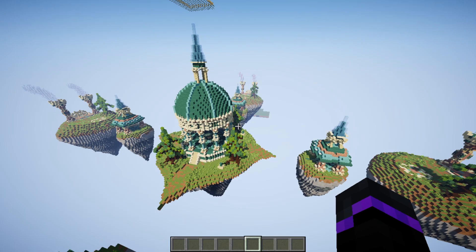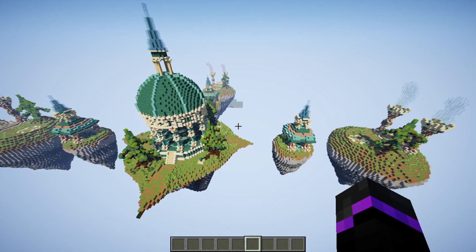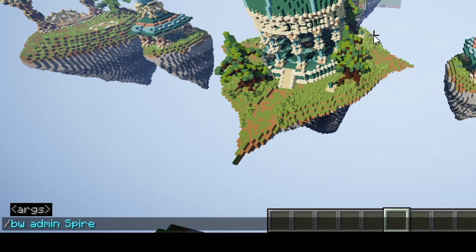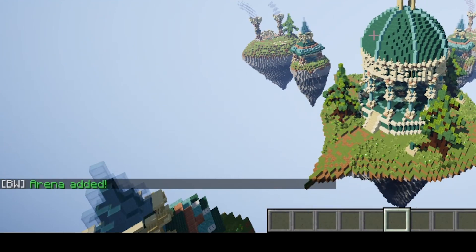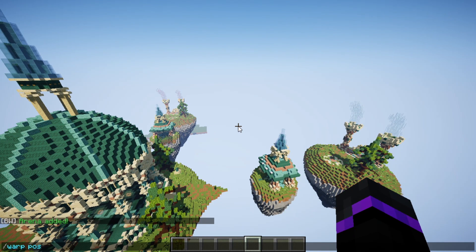Next, go ahead and make your arena or create it. This is a schematic — I'll leave the link in the description if you want to use this map for your Bed Wars arena. The command to register the arena is /bw admin, then a name. I'm going to call this 'spire', so the arena spire has now been added.